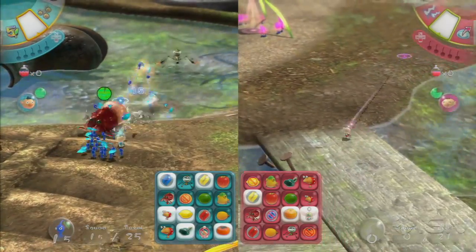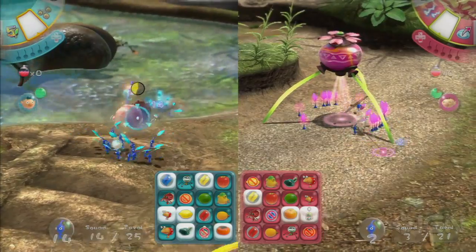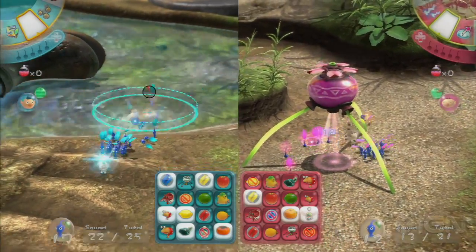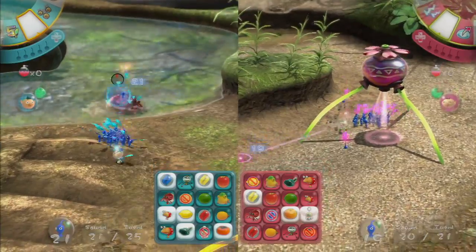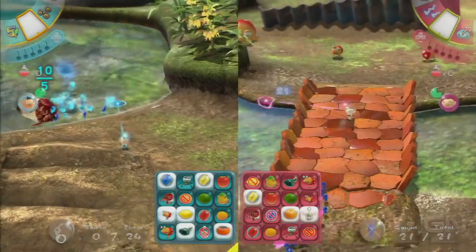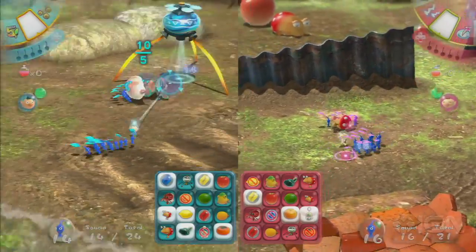Jose has zero of 21 Pikmin in his squad — it's crab time. The crab is actually a key item for both players. Sam getting it will give him three in a row, and it's just down to a ballpark. Jose is in a lot of trouble because he lost the blue marble fight, which really ruined his position.